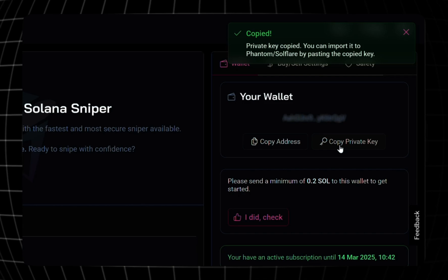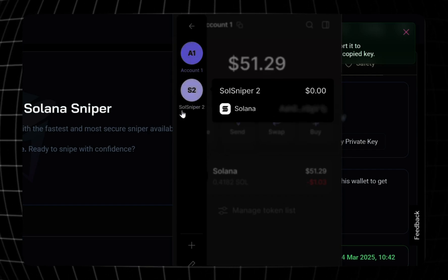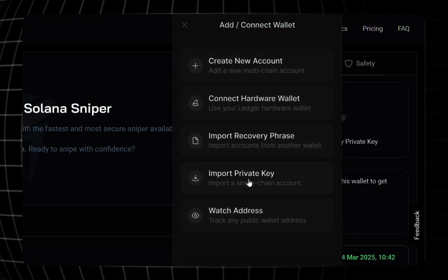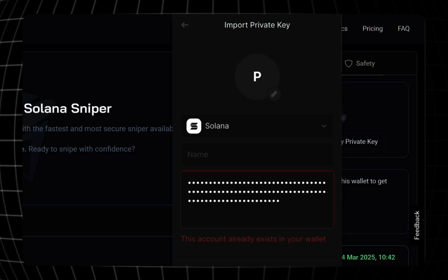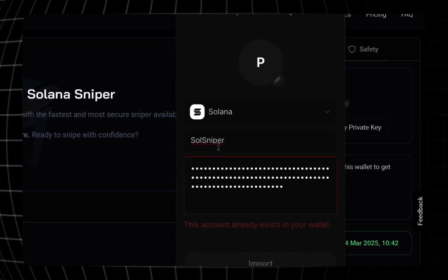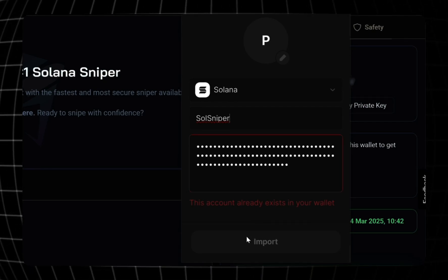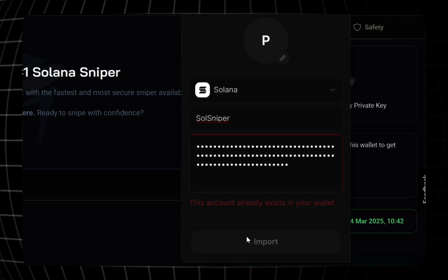We're going to import this private key into our Phantom wallet. Click on your Phantom wallet, go to where it says Account, scroll down, and add a new account. Click the plus button, scroll down to the fourth option where it says Import Private Key, paste the secret key copied from Soul Sniper, give it a name, hit import, and your Phantom wallet will be connected to Soul Sniper. The main purpose of that is to basically prevent loss, and when you're ready to return your Solana back to your wallet, this method assists with that.